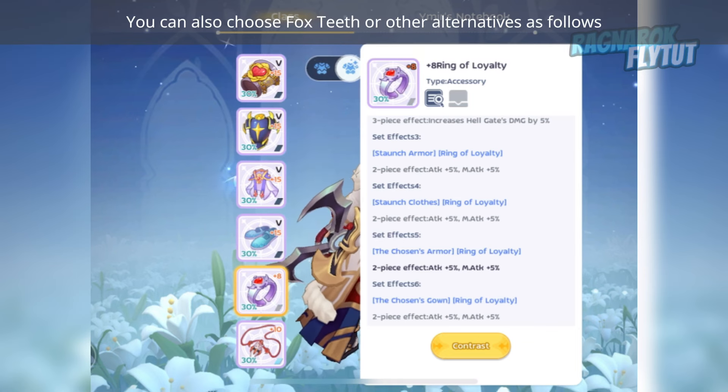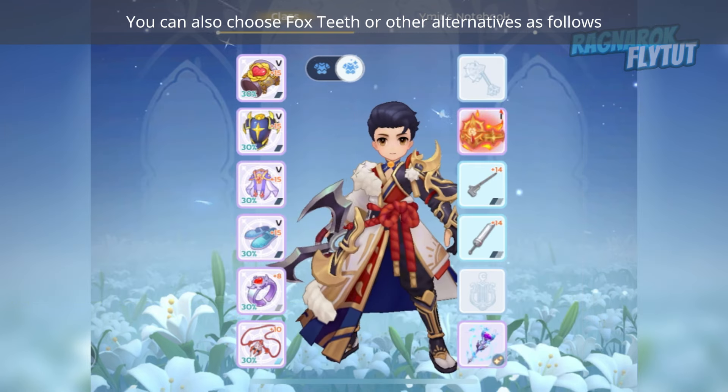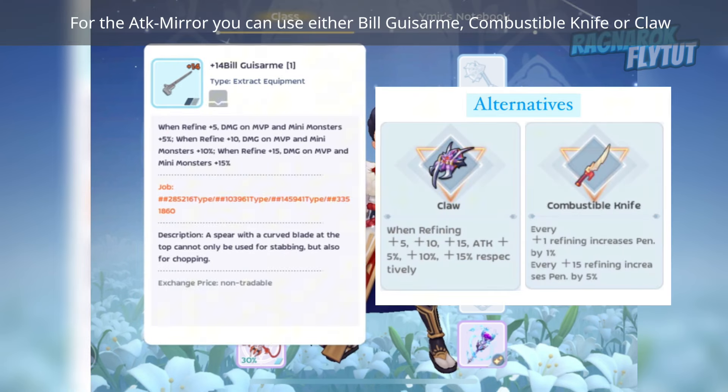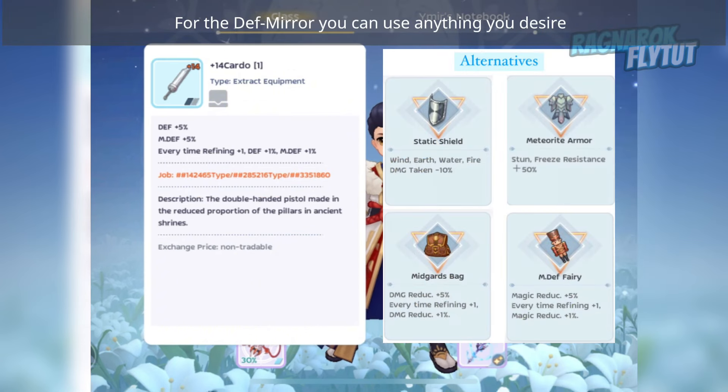You can also choose Fox Thief or other alternatives. For the Attack Mirror, you can use Bilgis Armor, Combustible Knife, or Claw. For the Defend Mirror, you can use Cardo, Static Shield, or Meteorit Armor.